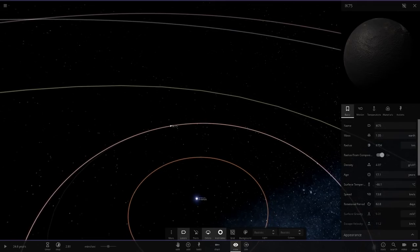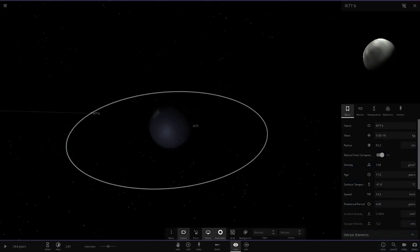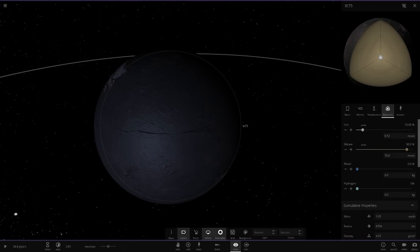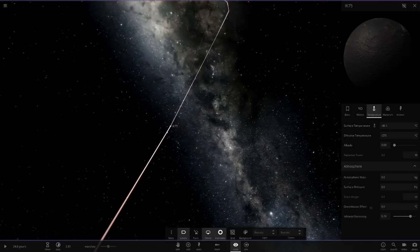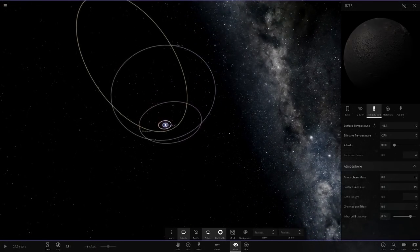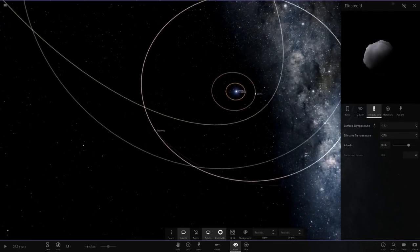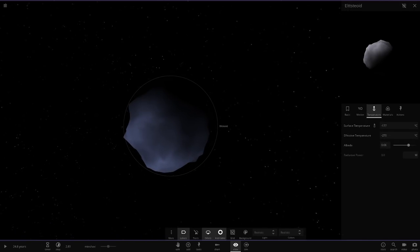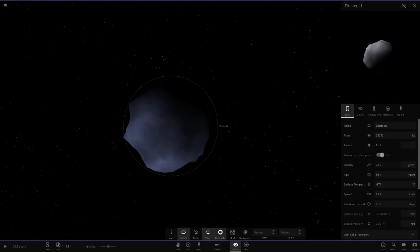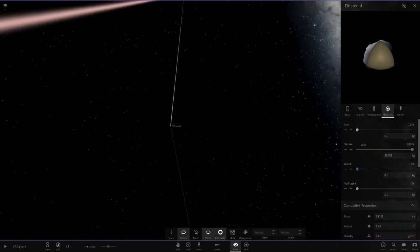Next up we've got IK-75, which is an Earth-like or Earth-sized object. It also has a little moon — quite small, at around 83 kilometers radius. IK-75 is relatively large by comparison, with a composition of 90% silica and 10% iron, and it absorbs all of the light it receives — a complete opposite of the other objects. Then there's an asteroid object I can't quite pronounce, which is all silica with an albedo of 66%.